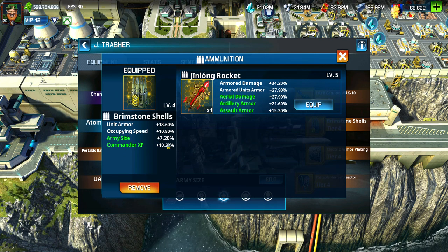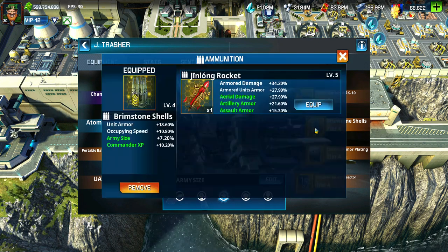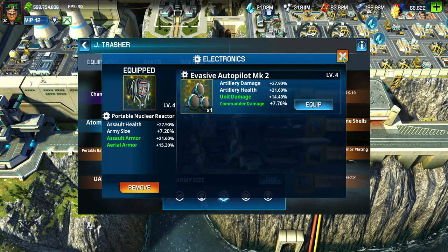The UAV Strider has army size. The FAYR Cannon has army size — I bought those in a pack and got lucky with this army size piece. You can't really find an ammo slot with army size, so this one is army size as well, and this one is army size too.